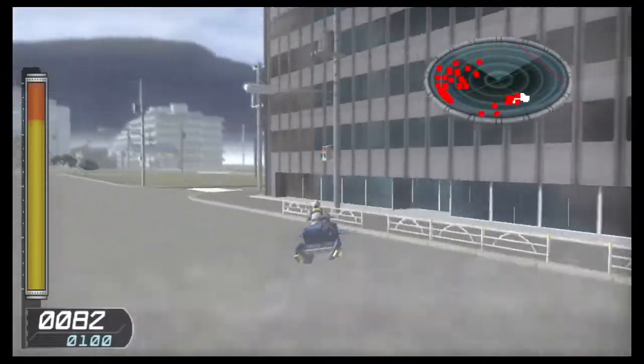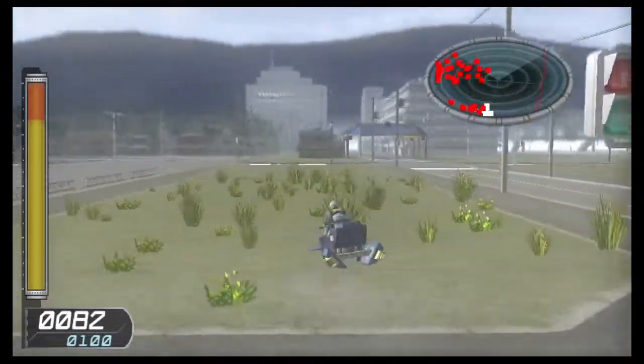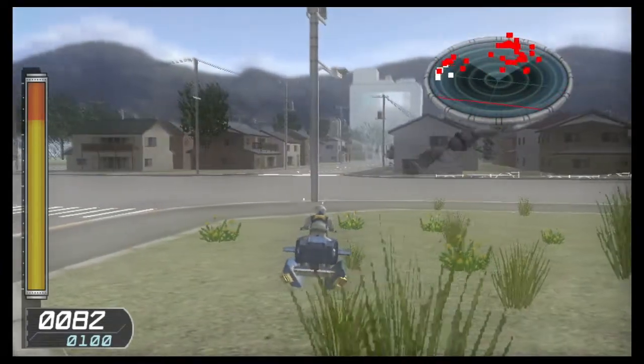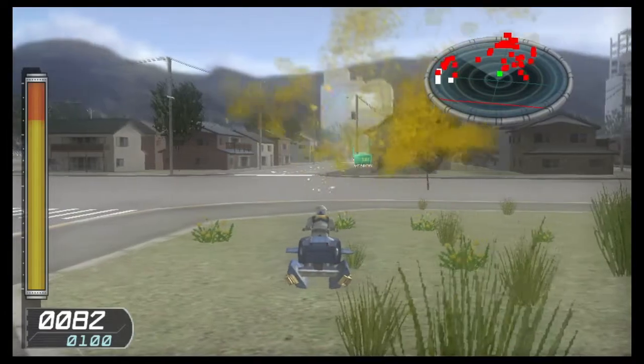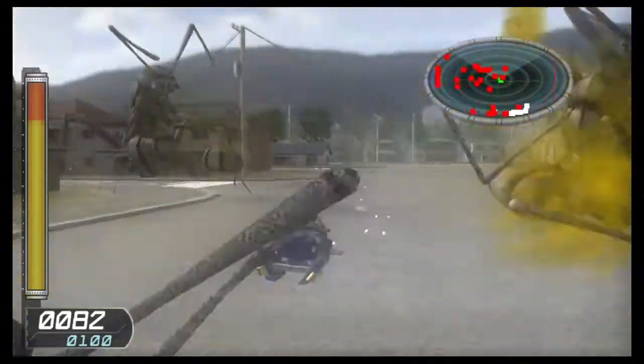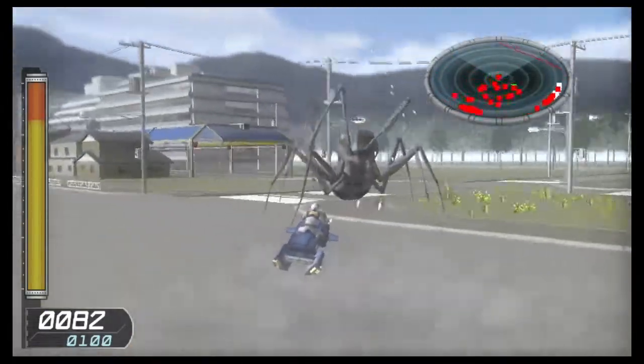Another vehicle available is the Hover Bike. It has a machine gun for its weapon, allowing you to easily mow down a group of bugs. The handling is very finicky and it accelerates almost too fast. I felt that it was never worth the effort to try and drive one, which made me always pass the bike when I saw one.